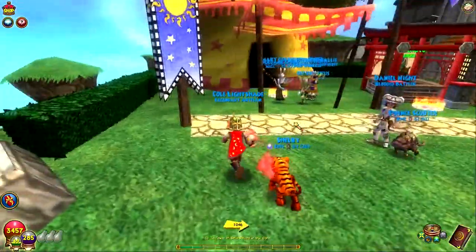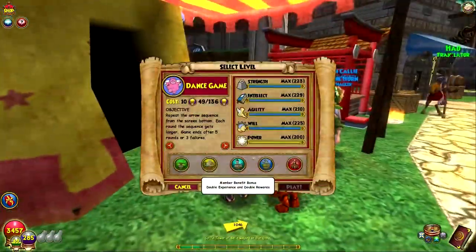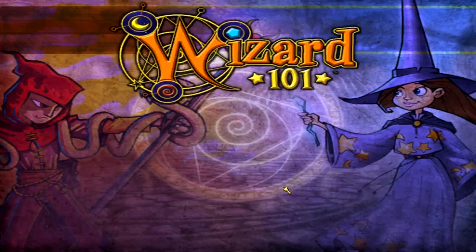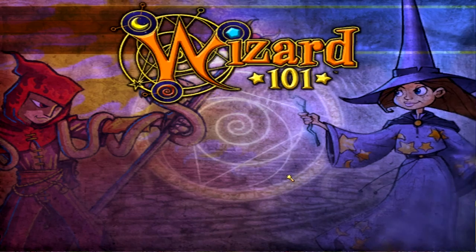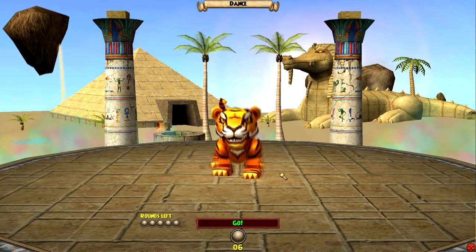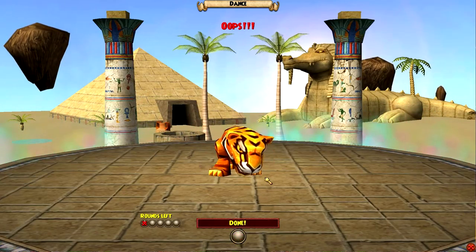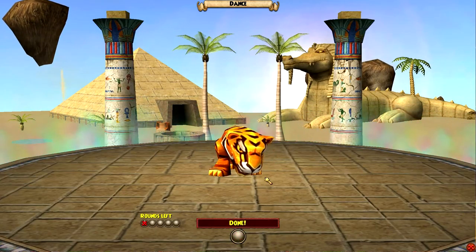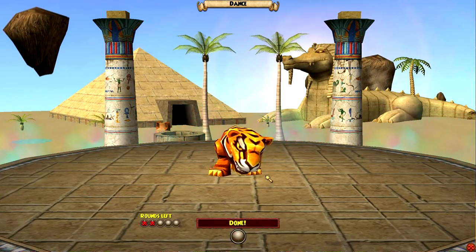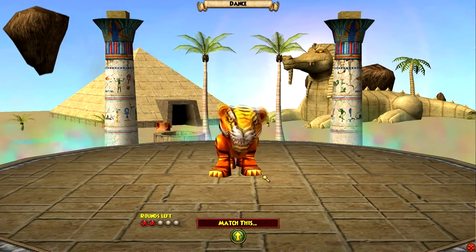Let's go do the dance game real quick and fail it. As you guys can see there's double pet XP, so I should have this up while it's still active. If you're watching this right after it comes out, double pet XP — get your pets leveled. Let's just quickly fail this.